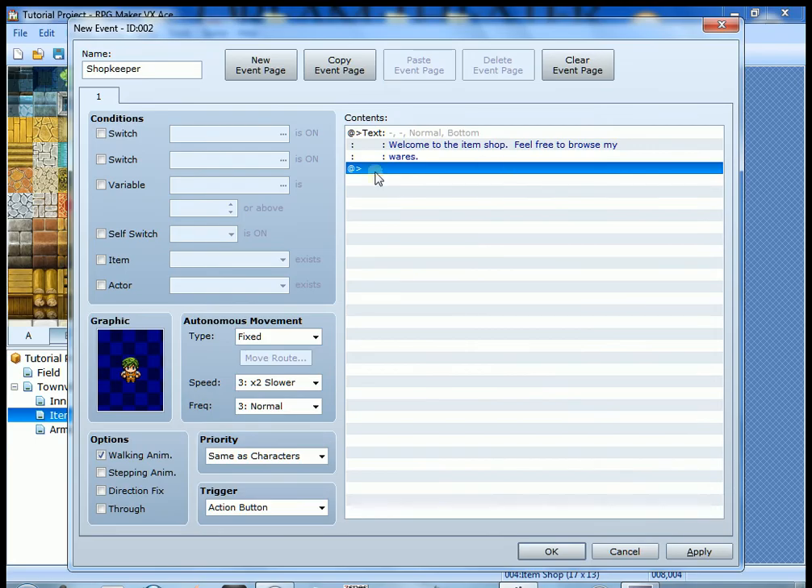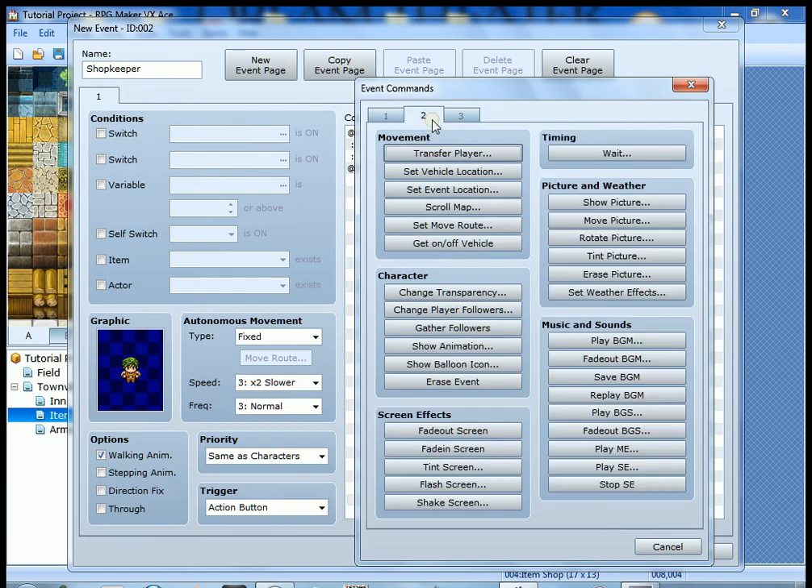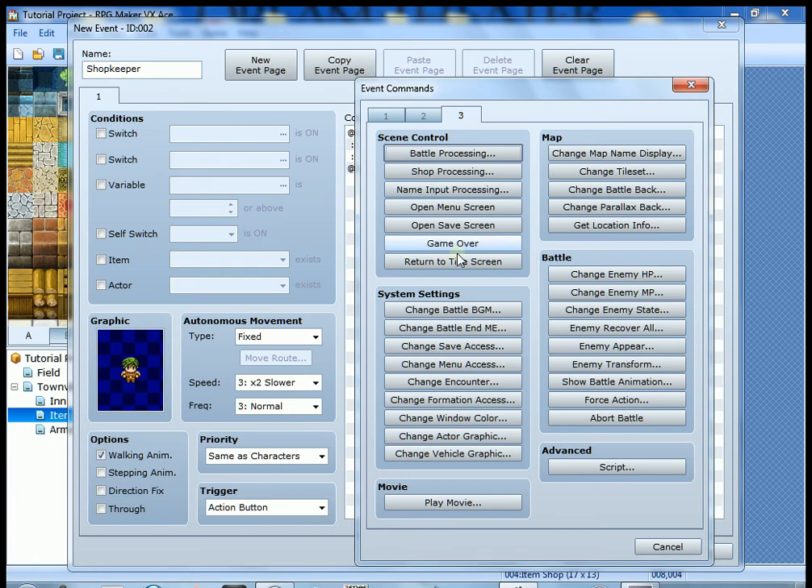Hit okay — in the event page you can see the first thing that happens when the character presses the action button is the welcome message. The next thing we're going to do is create another event command that brings up the shop. Double-click again — there are quite a few event commands, but we're going to go to page three, and under the Scene Control section we're going to do 'Shop Processing.'